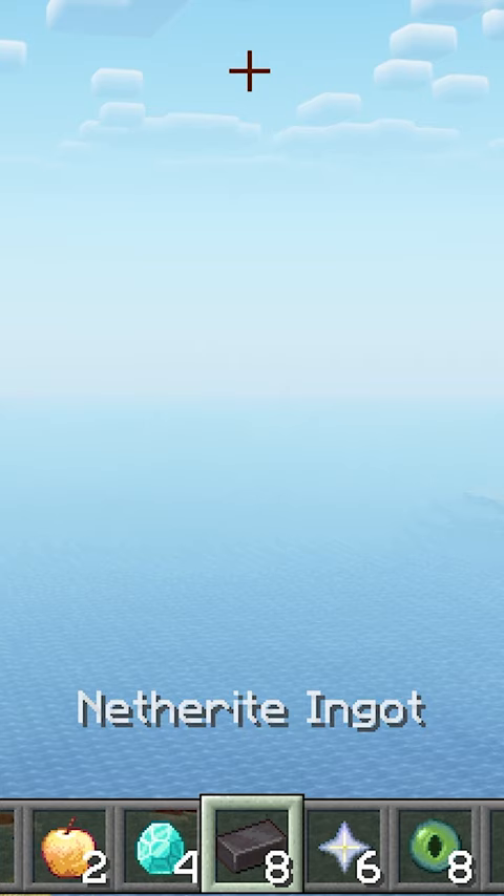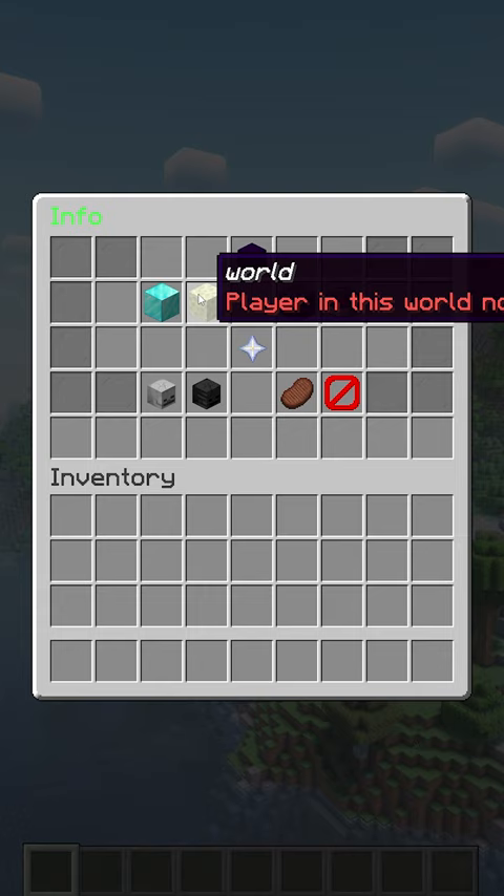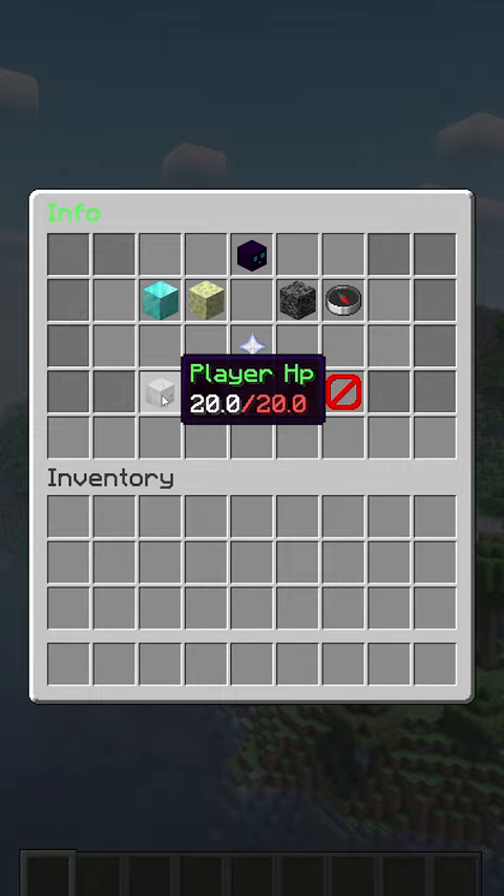Player Check, a Minecraft plugin that allows you to check all sorts of information about a certain Minecraft player, like their game modes, what world they're in, if they're OP on the server, their health, hunger, and a lot more.